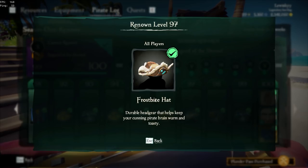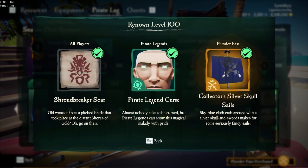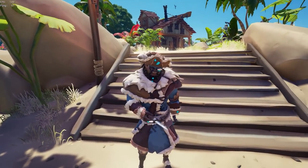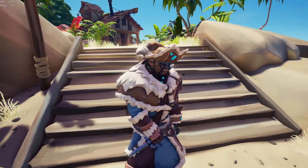Lastly for Section 10 — Legend of the Shroud — you unlock the Frostbite Hat, the Shroud Breaker Scar, the Pirate Legend Curse, and the Collector's Silver Skull Sails. First of all I'm going to show you what the Frostbite Hat looks like — as far as hats go, it has gems on it, it's kind of brown with fur, it fits the aesthetic. It's nothing too amazing, but that's the hat.